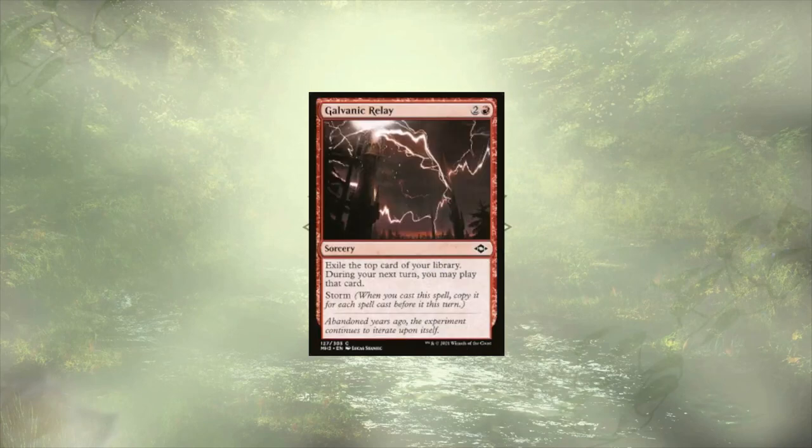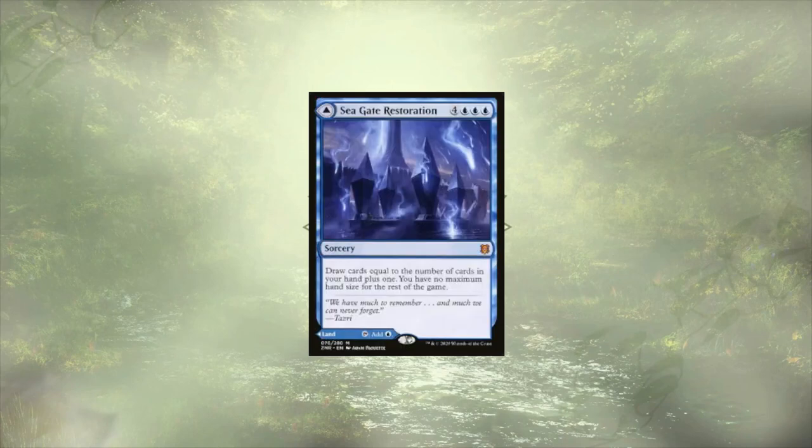Galvanic Relay is card draw of a different flavor. It's going to let us exile the top card of our library and play them the following turn. With Storm tacked on, we can see ourselves drawing an extra 3 or 4 cards that we can easily play. Seagate Restoration is kind of expensive at 7 but doubles as a land if we get a little mana shy. This powerful sorcery is going to let us draw cards equal to the number of cards we already have in hand, and gives us no maximum hand size for the rest of the game.